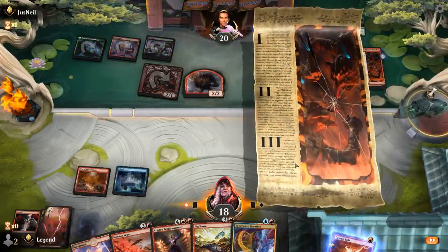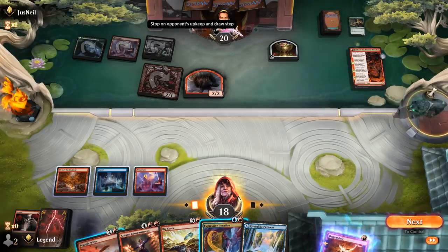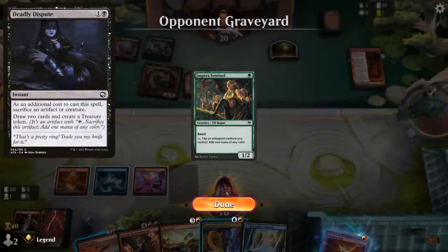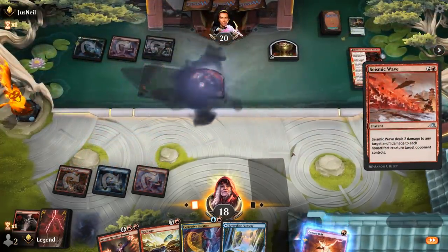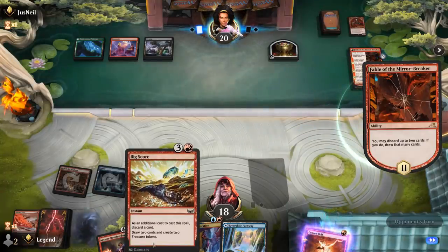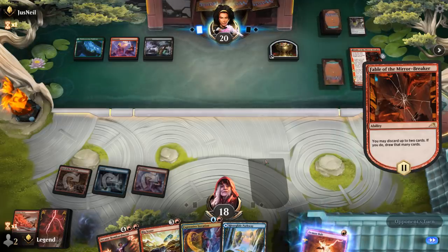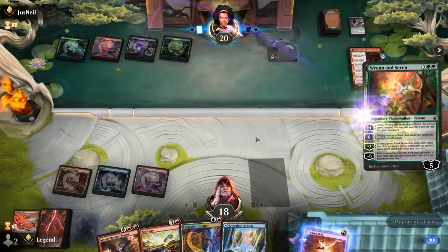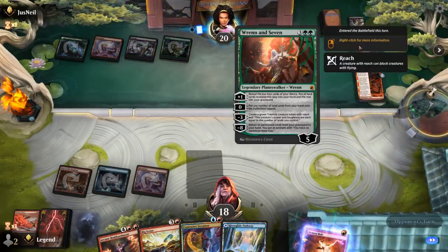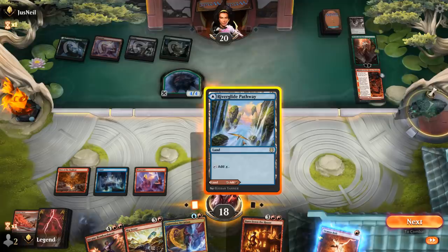It's Fable of the Mirror Breaker instead — Seismic Wave deals with both. We let the opponent discard with Fable before showing them Seismic Wave, unless they have Deadly Dispute. That cleans up nicely. The plan is Bigscore into Bombardment, with a one-mana spell ready to play with Bombardment right away. Opponent discards Meathook Massacre — not great in this matchup. Ren and Seven makes a 4/4 Treefolk, which ties to Demon Bolt. Next turn we could also Burn Down the House.